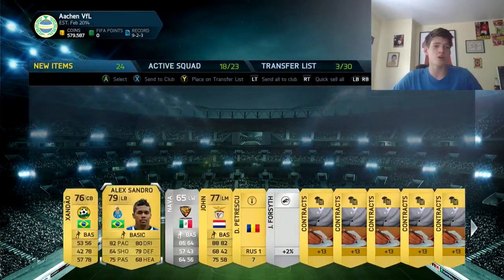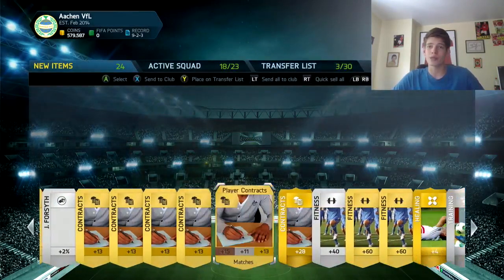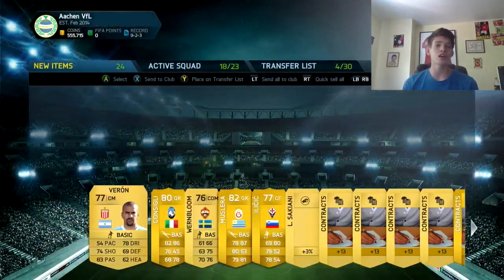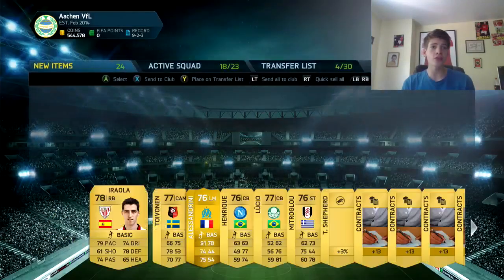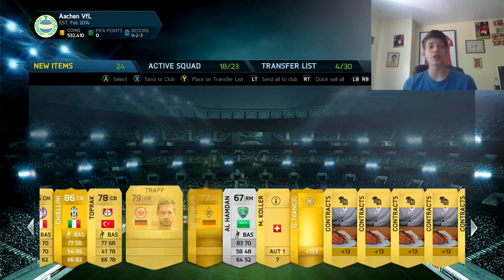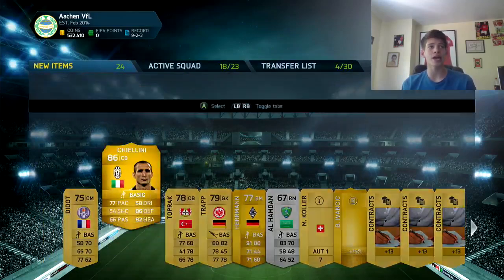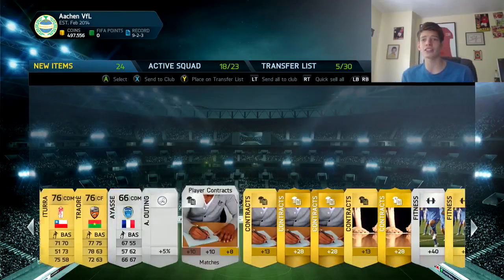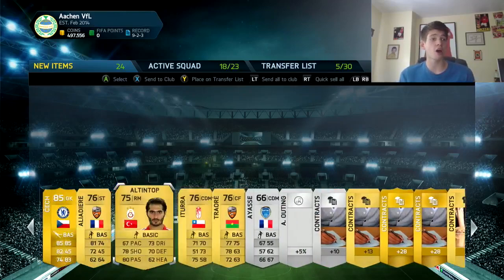Okay, another 15k pack. EA, going to be nice to me today? Come on... Matuidi. Oh no, it's not a Team of the Season — I want one of those blue hypes. Muslera — that sucks. Then... Thierry Henry? No... oh! Chiellini, 86-rated! That's not bad, not bad at all. Actually that's decent, I'll take that.